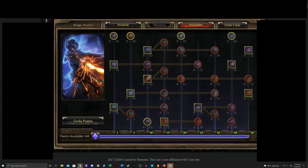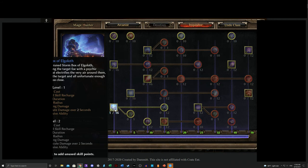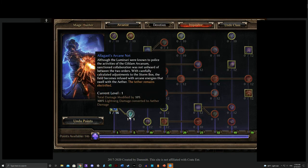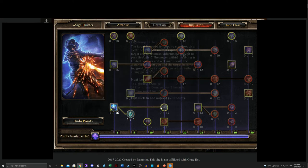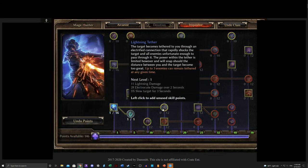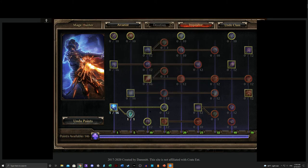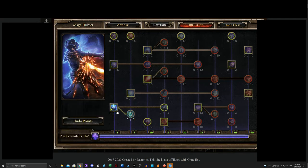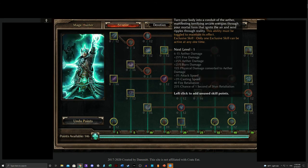Another thing worth mentioning is Stormbox of El-Goloth. If you don't want the lightning damage — say you're running Reckless Power — you can use Arcane Net to convert that lightning damage to Aether damage. Note that the tether remains electrified, but if you want that Aether damage you don't need the tether. You can just run that for some pure Aether damage in your build, which can sometimes be nice. Keep that in mind when running Reckless Power.